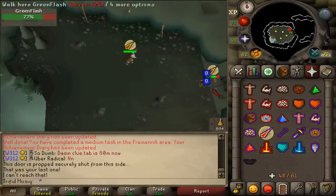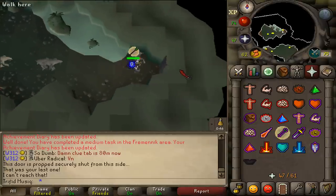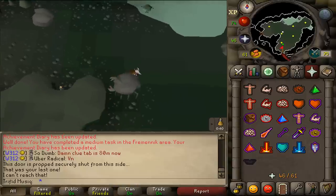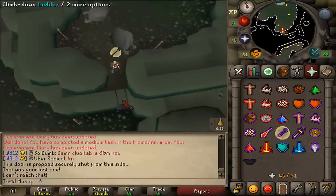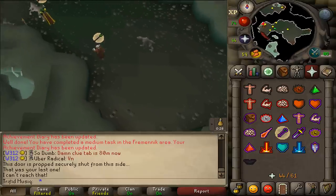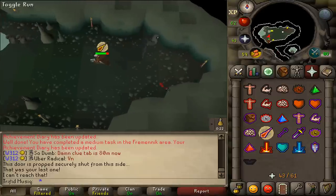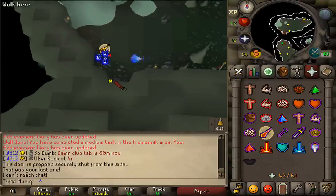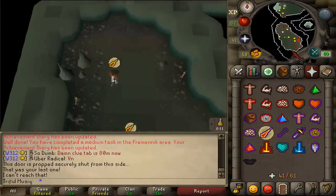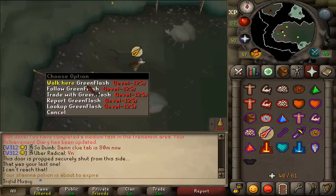Go east and climb down the other ladder. Switch your prayers to Protect from Missiles and keep going east. Then use Protect from Melee and go south. Climb down the ladder, use Protect from Missiles and keep going west. Switch to Protect from Magic before climbing down the next ladder, then keep going west and climb up the ladder. Keep using Protect from Magic — you'll find another ladder, climb down and keep going south. Climb up the other ladder and here you'll find your first resting spot if you don't have any Stamina Potions.